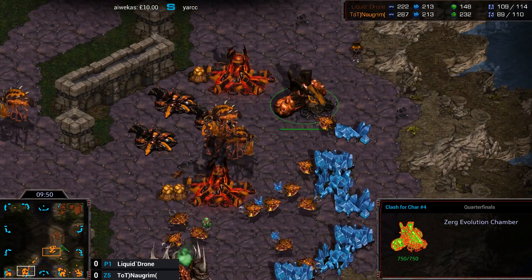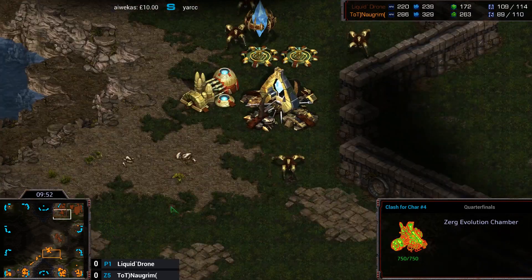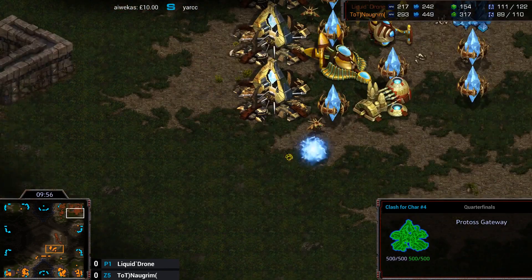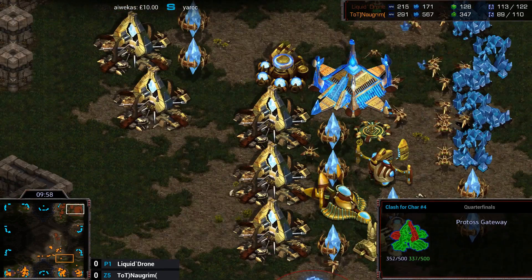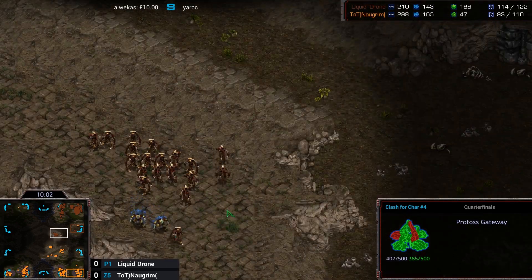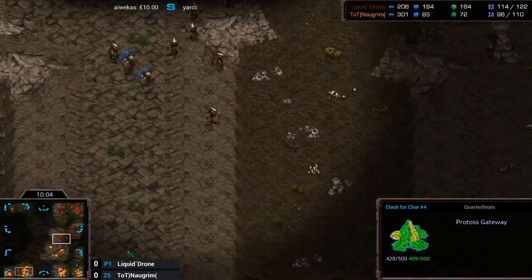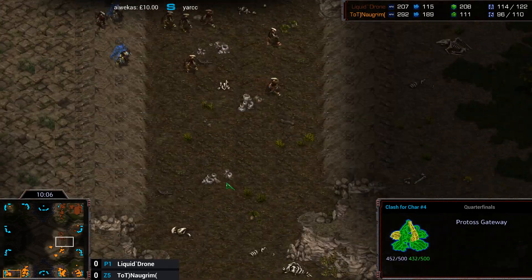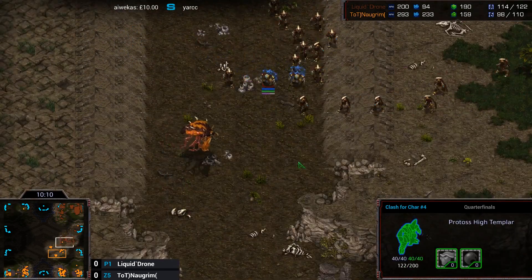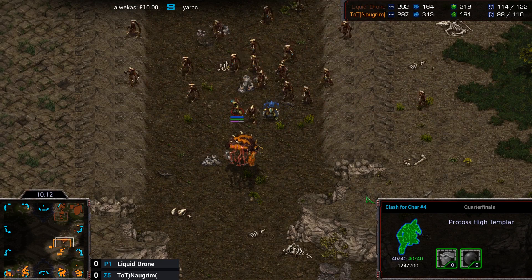That could be a problem a little bit later game when he's trying to get his reinforcements out. He's just pulling the Jadong special, no big deal. He'll suddenly win about ten minutes later when he realizes he's suddenly got a 200-200 army. The best thing about that game was Jadong was actually winning even though half of his army was stuck.